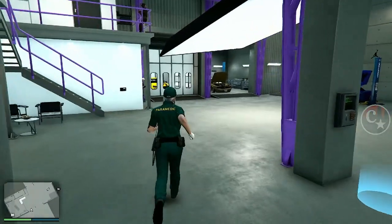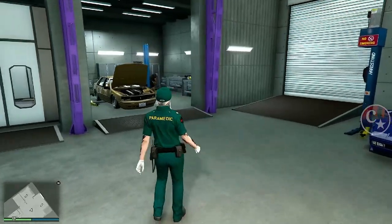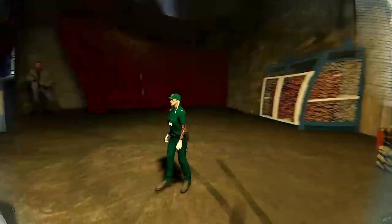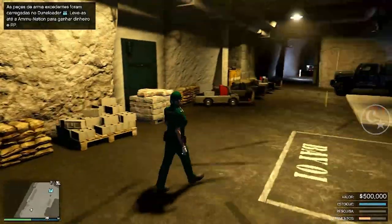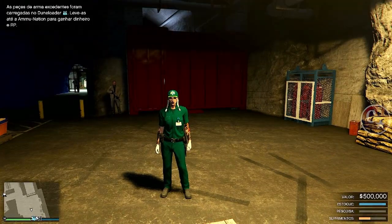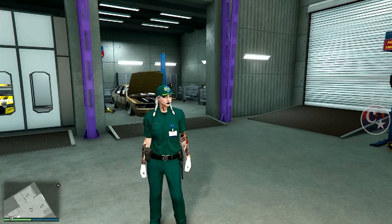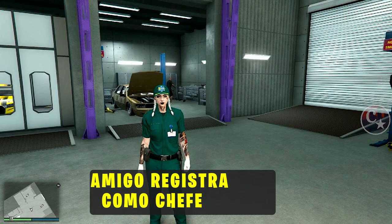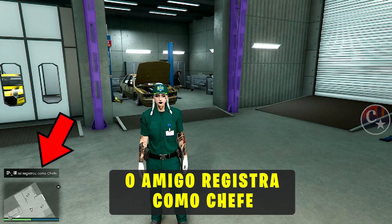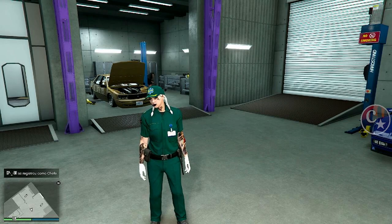Galera, antes de você começar o glitch, se você não sabe, você precisa ir até o bunker, ok? Tem que ir até o bunker porque senão não dará certo. Então, antes, dê um pulo lá no bunker, volte e aí peça ao amigo para estar registrando como chefe do seguro service.